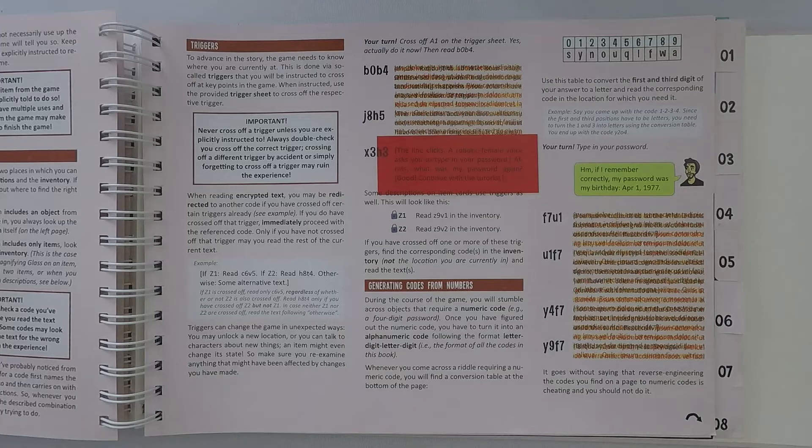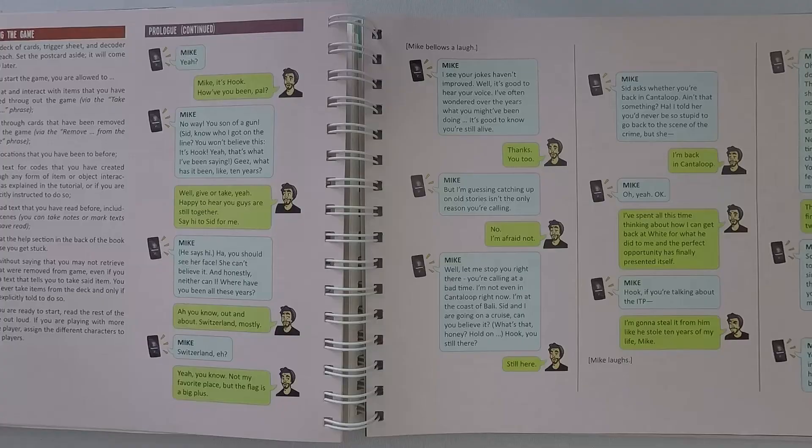Then you can continue with the tutorial. There's also an example of what happens — you're going to be sometimes solving puzzles in order to get the codes to read them. A lot of the game is also done through dialogue with characters, which is all very funny. So in Cantaloupe, you're going to be going to different locations, seeing different things, talking to different people, solving some puzzles, and using your decoder to check out all the different things you can do and continue your adventure from there.